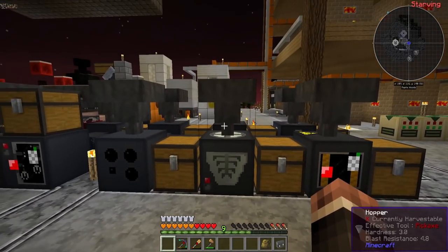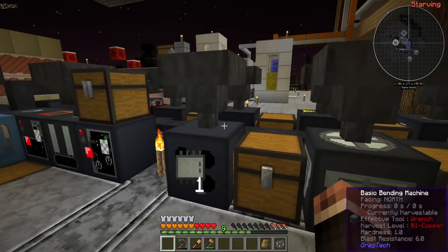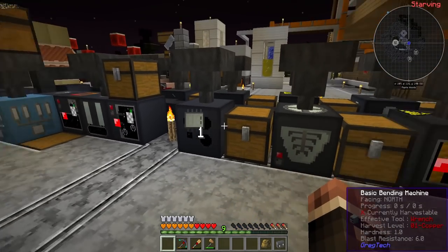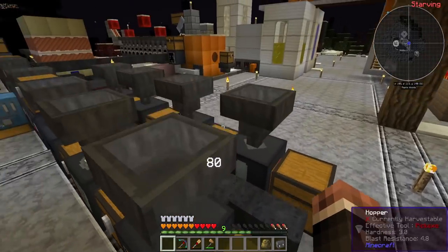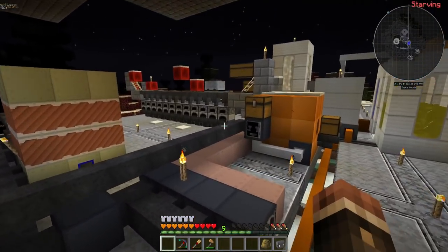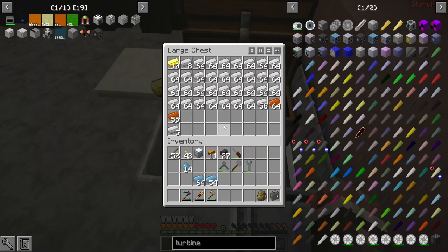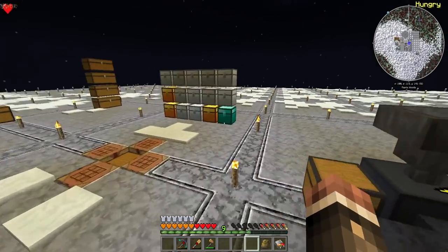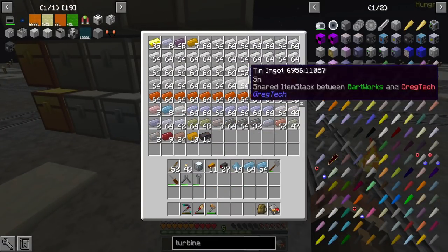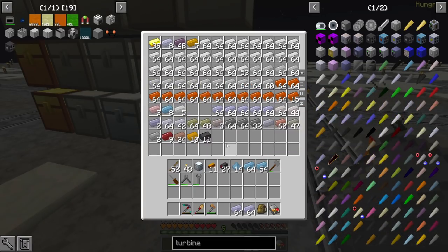I set up the rest of our machines with automation in mind — we have hoppers on top and the machine below outputting into the chest. So this is just so we can put six stacks of input in and get however many stacks of output out. I have that for every machine. The hoppers were a little obnoxious to make, but since we did this mass smeltery, I have way more than enough iron. I have way more iron than I will ever need.